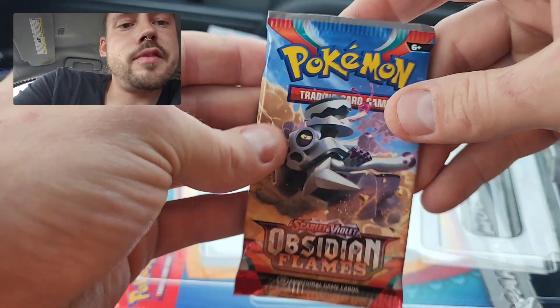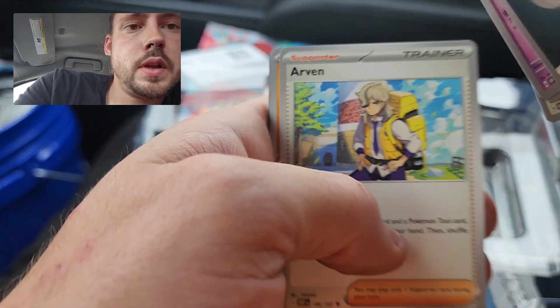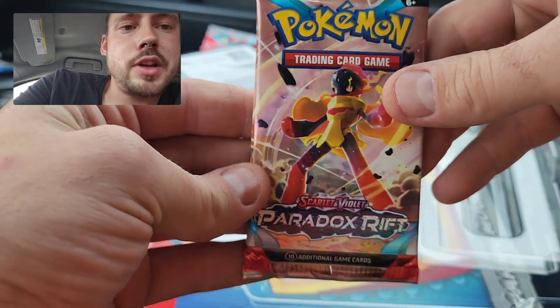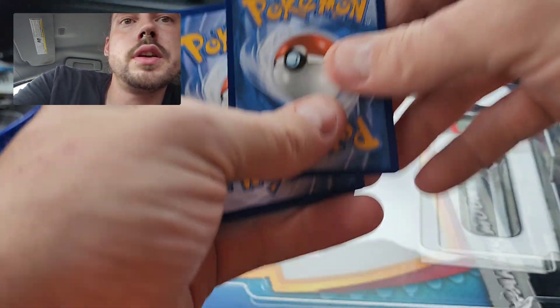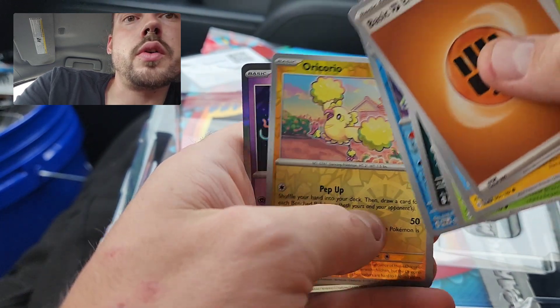I'm going to save the Paradox Rift for last and hit up this Obsidian Flames — Altaria, Swablu, and Togekiss. Still nothing from box two. Can I get some last pack magic? I definitely got spoiled on the first box with three hits, but would love to get something from this final pack of Paradox Rift. No more blank codes — just that one. Semipore, Oricorio, and Deoxys.